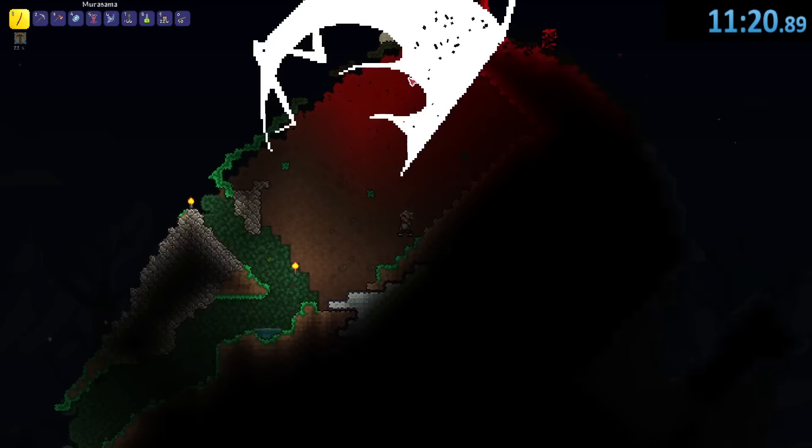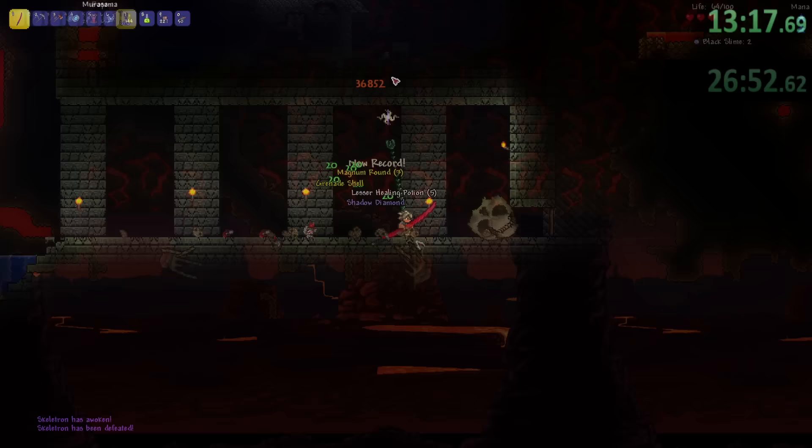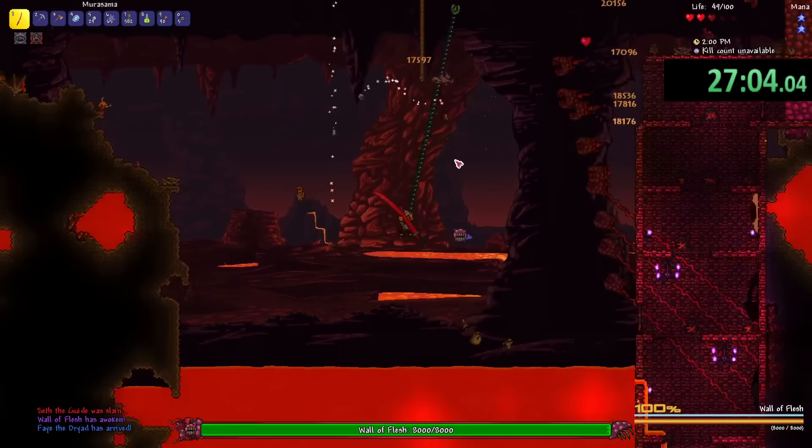Finally made it to the dungeon. Let's go summon Skeletron real quick and take care of him. After a very long time, I finally made it to hell. I killed the voodoo demon and it summoned the Wall of Flesh, but a skeleton fell right on top of my head and knocked me off the rope, so I fell into lava.